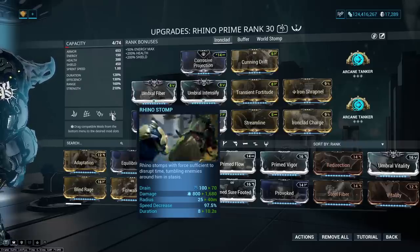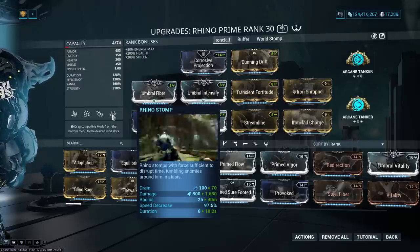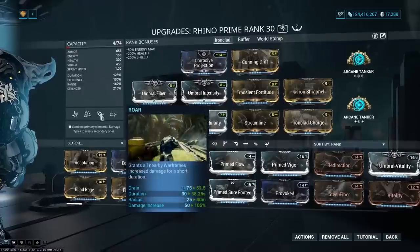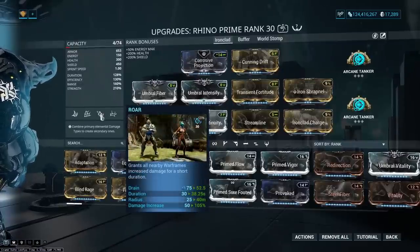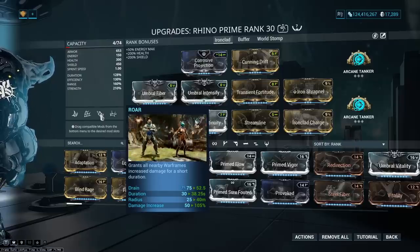Range also gives us a very large Rhino Stomp — this is a 40-meter Rhino Stomp that stuns enemies for over 10 seconds, and it only costs 70 energy. Our Roar is giving us a 105% damage increase, which is nothing to sneeze at either, due to the way Rhino's buff is applied.